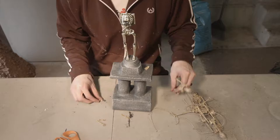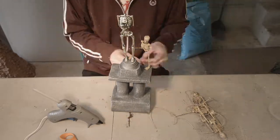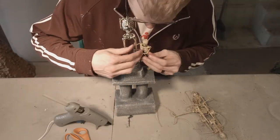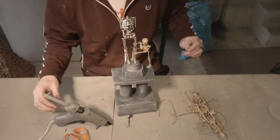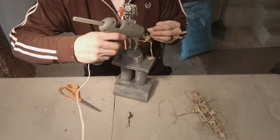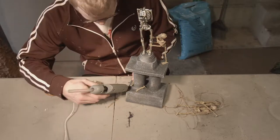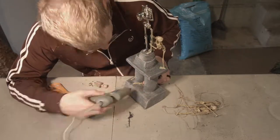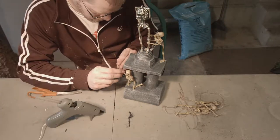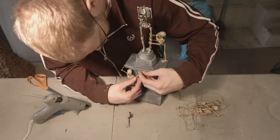Now here comes the actual cool part of the trophy — adding on all the skeletons that are climbing up it. This is something that probably would have been done better if I'd painted all these little skeletons before putting them on, but that's okay, we can always paint it after it's done. This part's really fun because the prop is already built — you're just cutting it up and gluing it back together in a position you like. You basically just cut at the joints, glue them on how you want, then glue the joint back on and put it into the position you want.